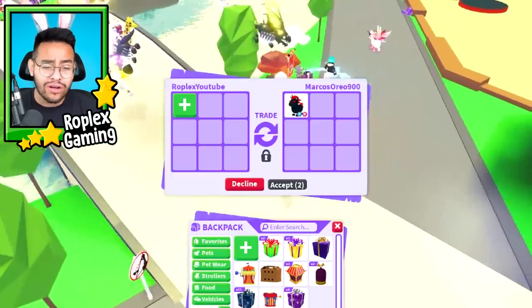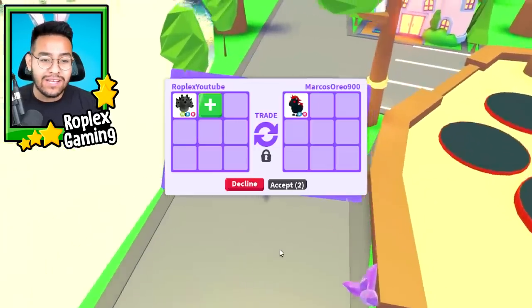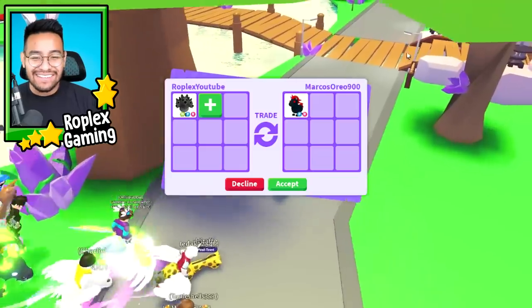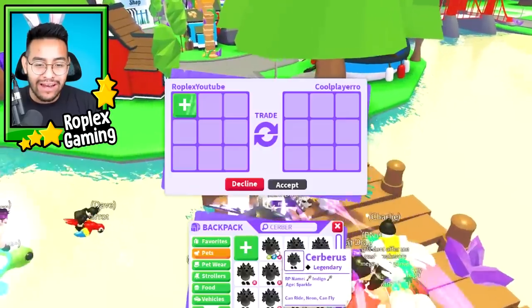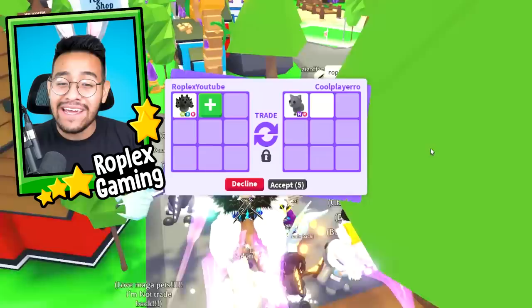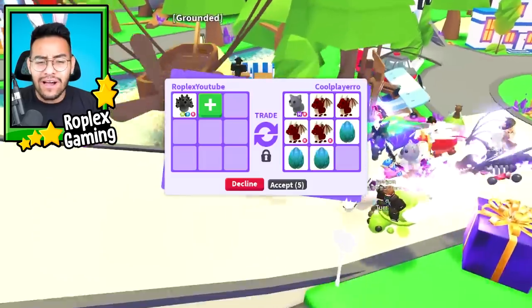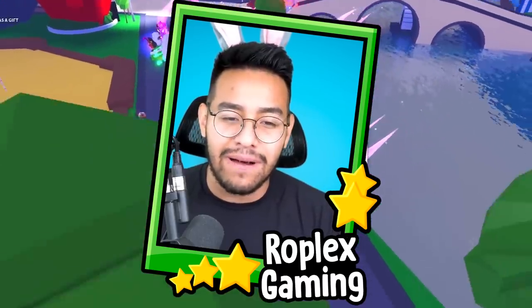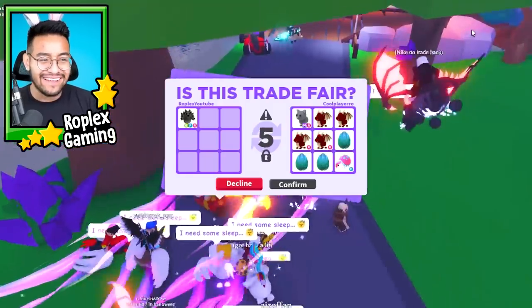The next pet we are going to trade away is a neon Cerberus. I'm very curious to see if these went up in value — it's gonna mark one year soon, and I wonder what new Halloween pets we're gonna get. This was a two-year-old Halloween pet versus a one-year-old Halloween pet. Marco already has an evil unicorn so let's move on. Cool player is offering me a mega cat, a dragon, and a lot of dragons. I do have a lot of Cerberuses anyway. Wait — the Cerberus is still in the game as a Robux pet, so it's not worth a whole lot, but for four dragons and three eggs this seems like a really good offer.